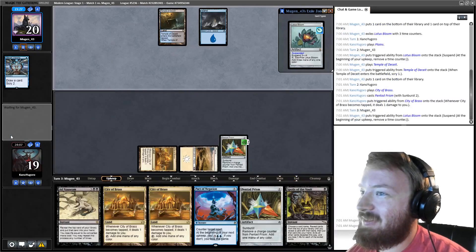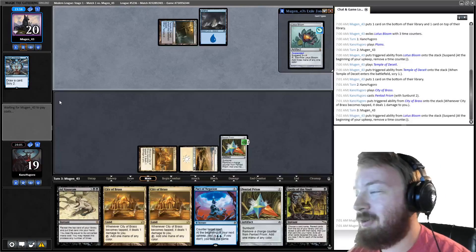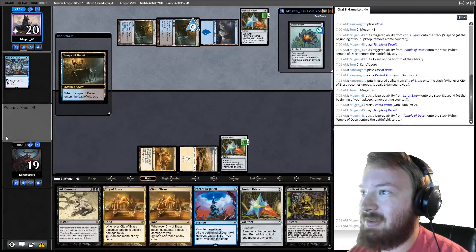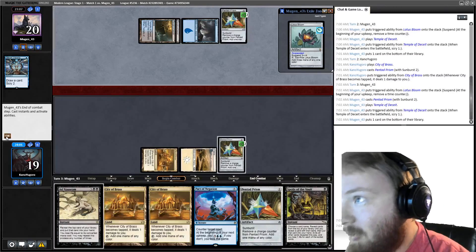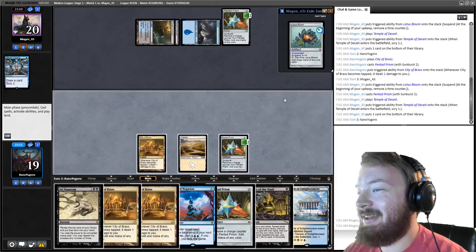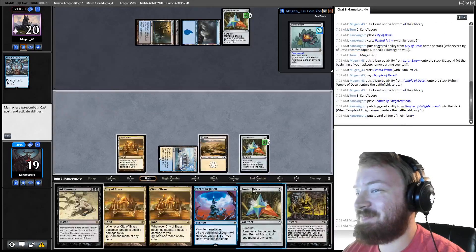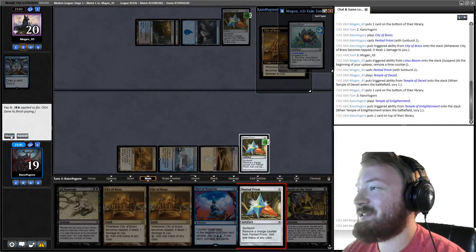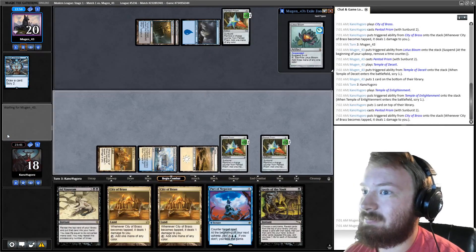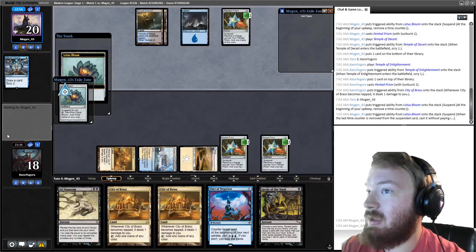The problem is if our opponent has Angel's Grace when we try to combo, there's just nothing we can do. If they don't have white mana though, we should be able to do something. Opponent plays their own Pentad Prism, so they will have white mana. One of the safest ways to win this matchup — and I hate it — is to cast your Simian Spirit Guides and just attack with bears, basically. We play a second Pentad Prism.